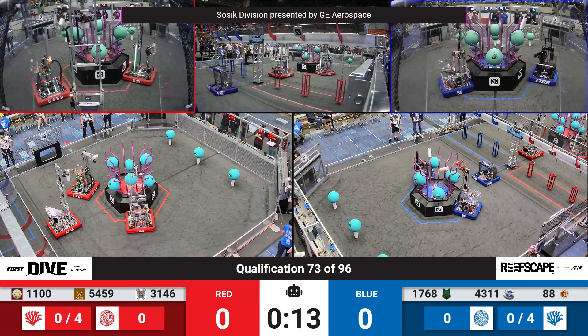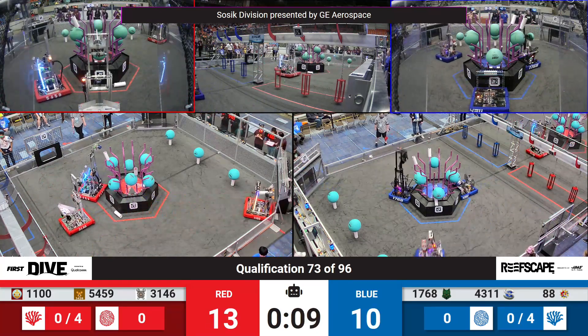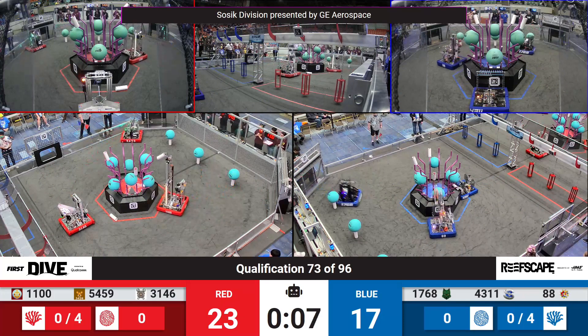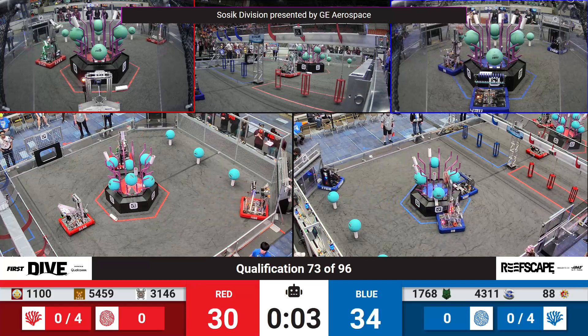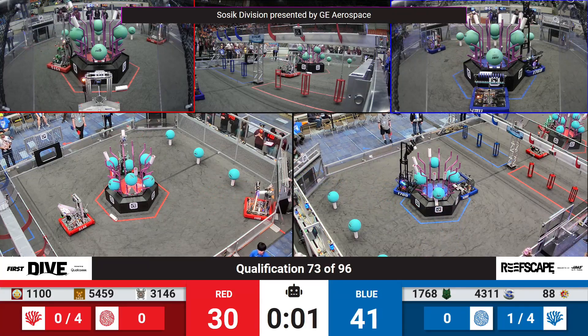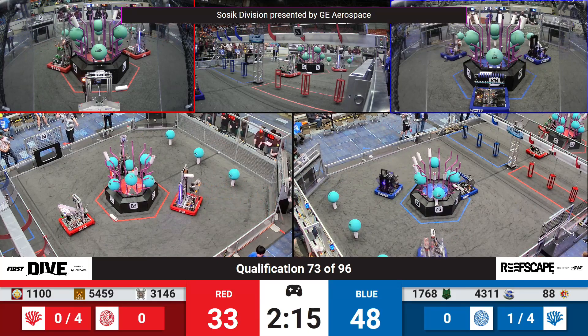We move into match number 73 here in Autonomous Control, already back on the near side. Blue machines up and on for seven points apiece. Teams 88 and their teammates 17, 68 running those fast cycles to the corners for the Blue Alliance.